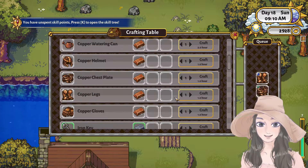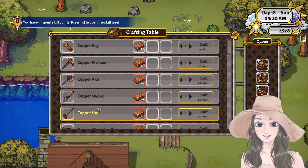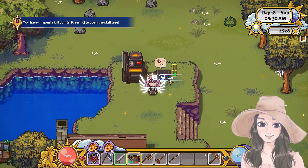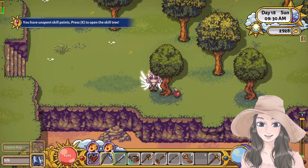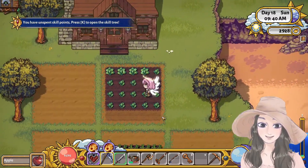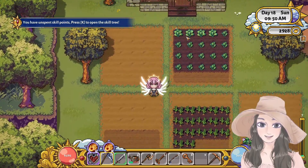Copper legs and copper gloves — we have the full gear! Next is the copper axe, copper hoe, and also the watering can. That's the next thing we have to craft. And you can hide the gear that you have so we still have this cute hair showing.